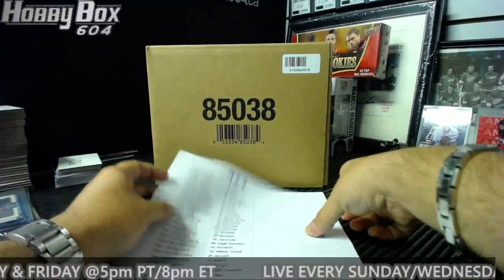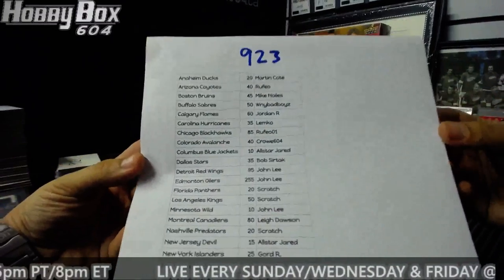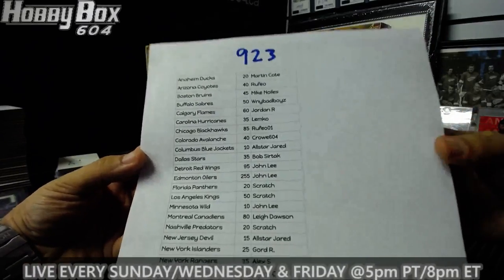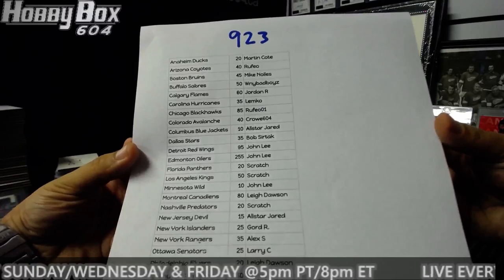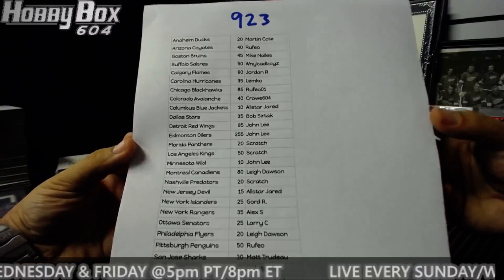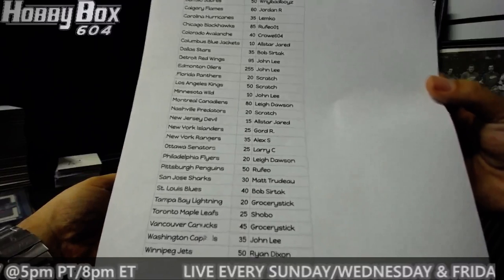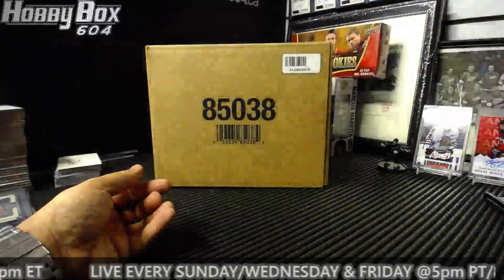This is the final list: Ducks — Martin C; Arizona — Rufio; Boston — Mike N; Buffalo — WMY Bad Boys; Calgary — Jordan R; Carolina — Lemco; Chicago — Rufio; Colorado — Crow 604; Columbus — All-Star Jared; Dallas — Bob S; Detroit — John Lee; Edmonton — John Lee; Florida and LA — Scratch; Minnesota — John Lee; Montreal — Lee; Nashville — Scratch; New Jersey — All-Star Jared; New York Islanders — Gourd R; Rangers — Alex S; Senators — Larry C; Flyers — Lee; Pittsburgh — Rufio; San Jose — Matt Trudeau; St. Louis — Bob S; Tampa — Grocery Stick; Toronto — Showbo; Vancouver — Grocery Stick; Washington — John Lee; Winnipeg — Ryan D.